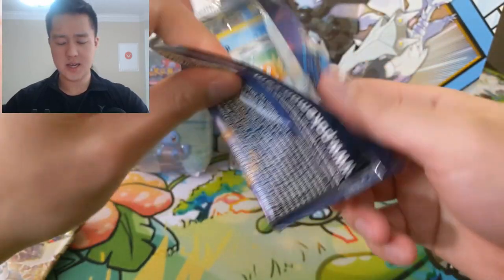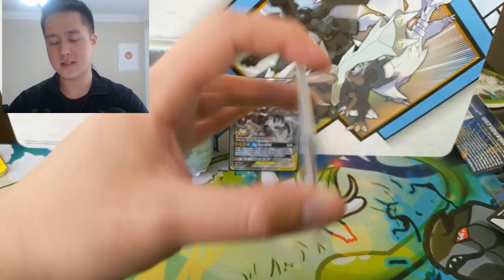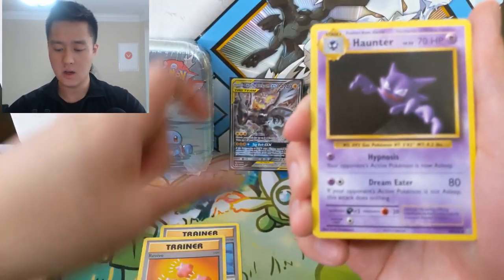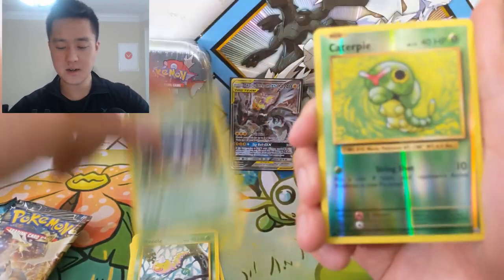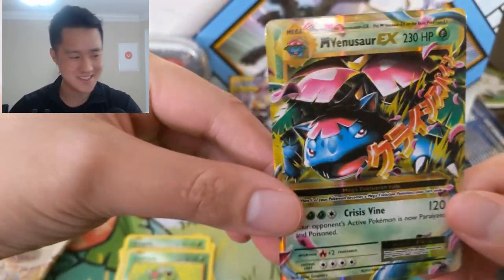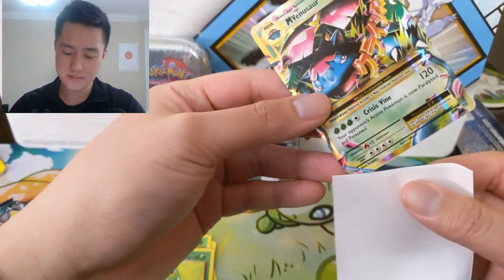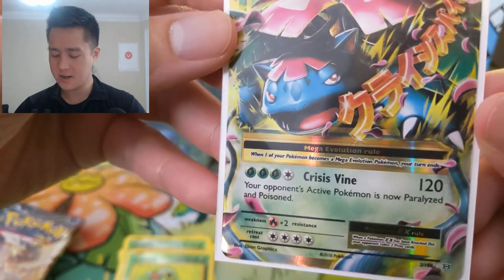I'm feeling a Blastoise right now — how about a Mega Blastoise EX or Blastoise EX or the Mega? Let's see — we got Misty's Determination, Revive, Hunter, Magikarp, Weedle, Tangela, a lot of classic art, a Caterpie reverse... oh guys we were very close. We called Blastoise but we got a Mega Venusaur EX instead — that is quite a nice hit.